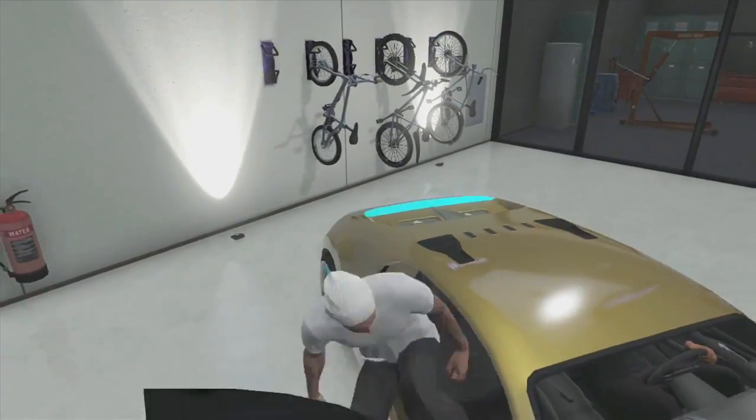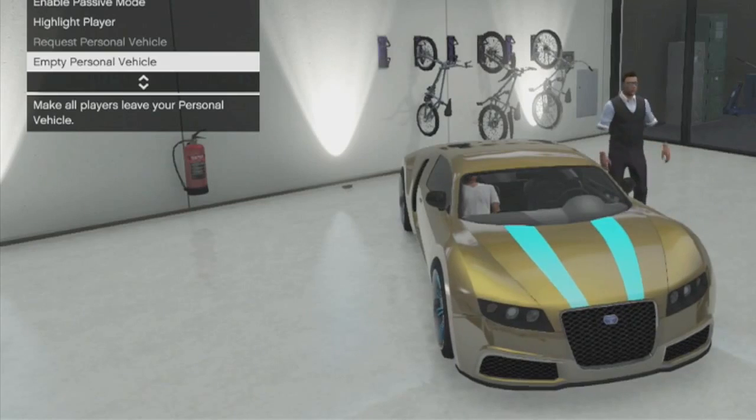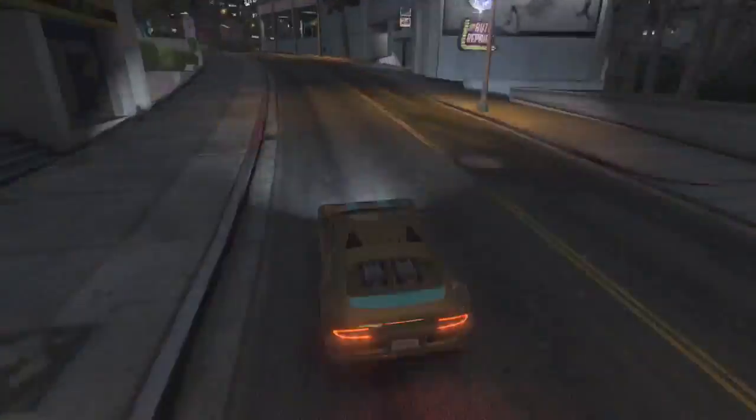Next, get into the passenger seat — your buddy should still be in the driver's seat. Go to the select menu and hit 'Empty Your Vehicle.' This is going to allow you to go back into the driver's seat and drive your vehicle outside. You will now be able to drive all the way to Los Santos Customs and sell your supercar for full price.